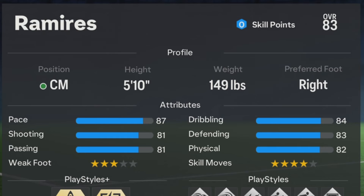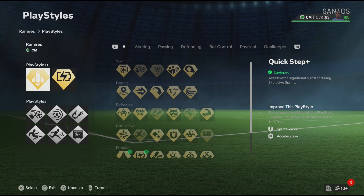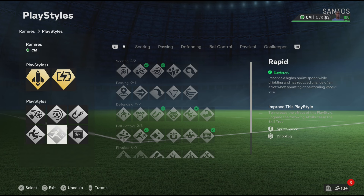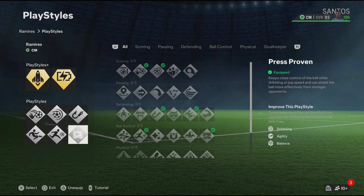For the play styles, the ones I feel like Ramirez should definitely have are: Quick Step Plus, Relentless Plus, Chip Shot, Power Shot, Intercept, Slide Tackle, Rapid Press, and Proven. Now the play styles are done.